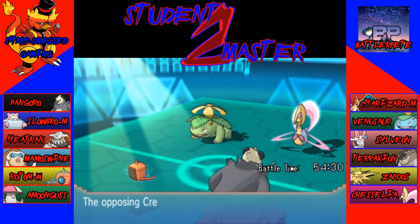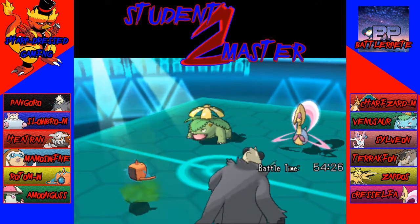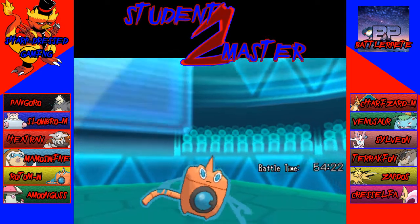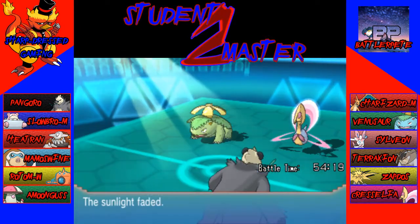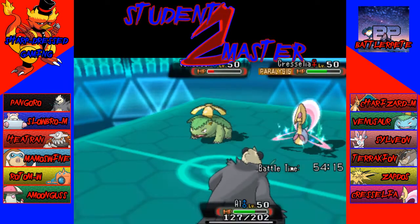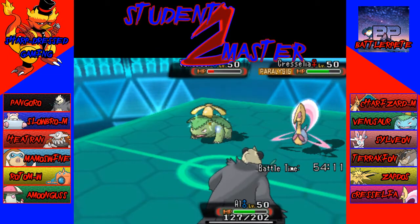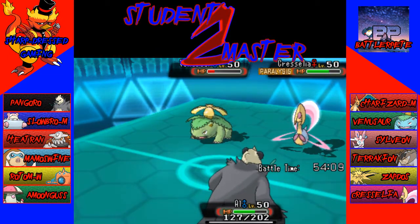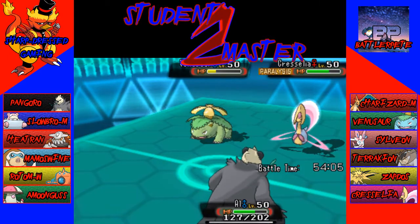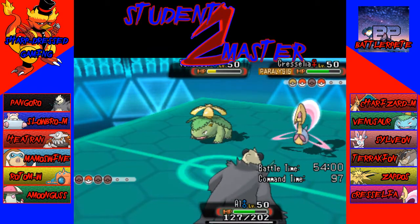We do paralyze Cresselia, which is nice. Venusaur uses Grass Pledge — that should kill my Rotom. Sunlight fades and Trick Room should disappear this turn too. Unfortunately, there goes Trick Room. So we do lose this first one — I'm going to Crunch the Venusaur. It will probably take us out. I don't actually know how much Venusaur does to a Pangoro.